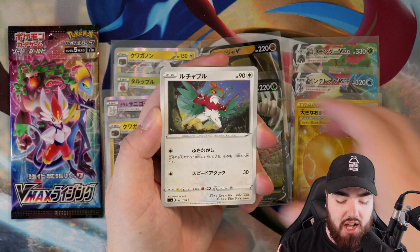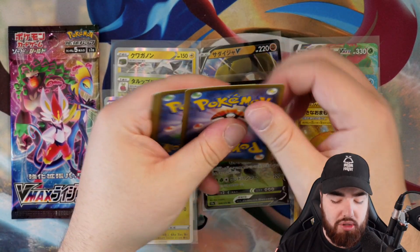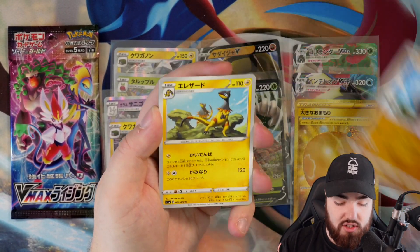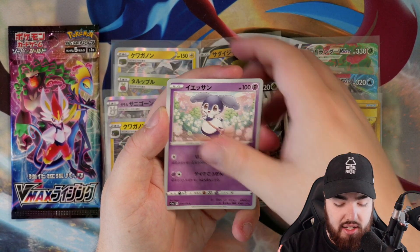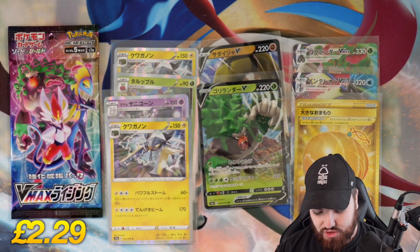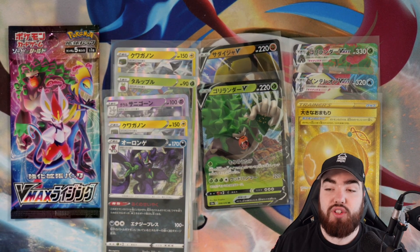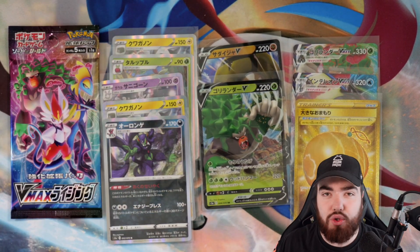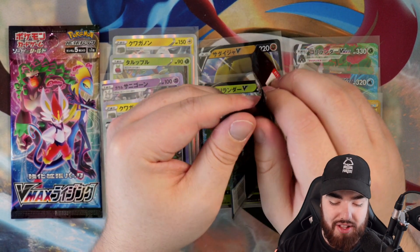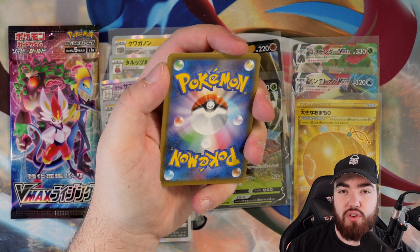Next pack, we have a Xatu, Hawlucha, Honedge, Barnacle, and a Water Bucket. Following that, Xatu again as the first card, Galarian Farfetch'd, Heliolisk, Indeedee, and a Holo Grimsnarl — Grimsnarl being one of my favorite Pokemon from Sword and Shield. I love it in VGC. VGC videos are great for the channel right now, I believe. Also playthroughs or anything on the gaming side of things, because these Pokemon cards cost quite a bit to open and bring to you guys.